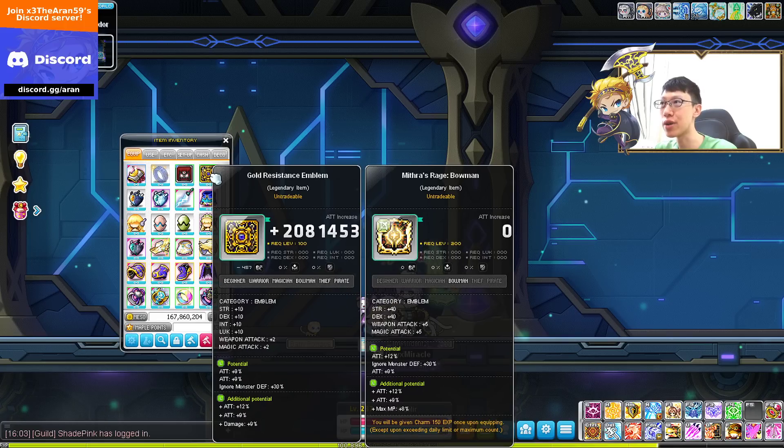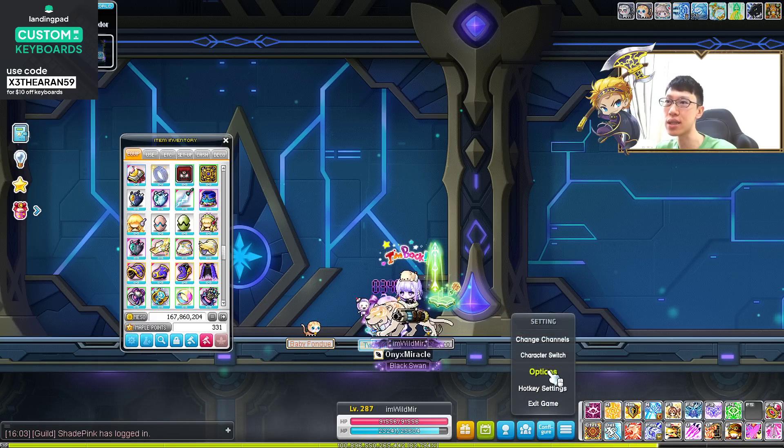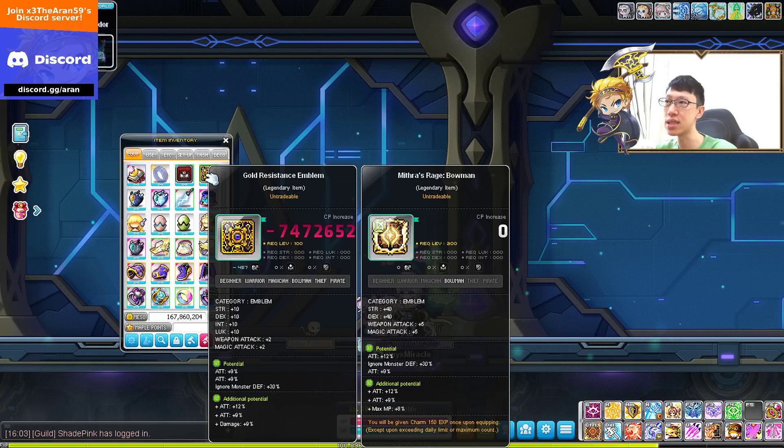So right now when you are in the game, when you hover over your item, you see there's only one attack stat increase. But you see some players having another line, which is the combat power. How do you get that? You go to your settings, go to options, then game. You can actually choose whether to show combat power only, or show both stat attack and combat power. If you just show combat power only and click OK, you can see...